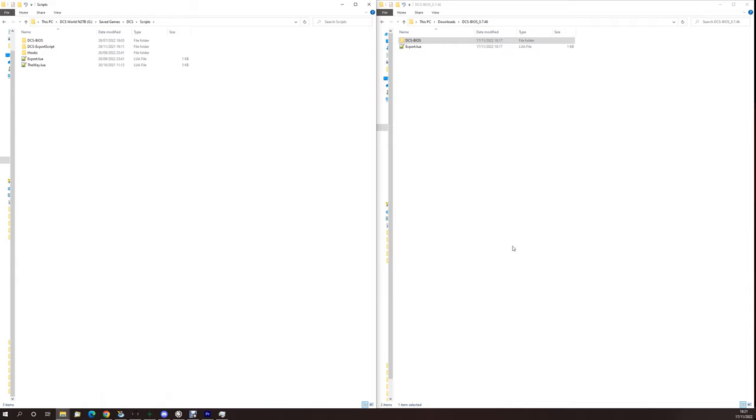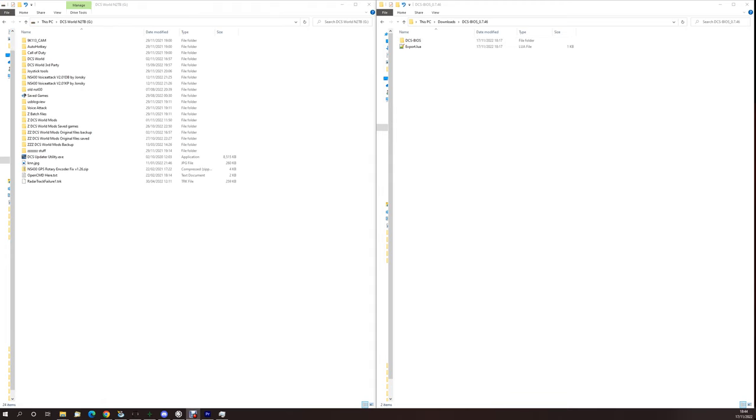The benefits of using DCS BIOS mode: inputs are entered directly into DCS, so even if you alt-tab out of DCS, the inputs go directly into DCS. Whereas in normal key press mode, if you open a web page, the key presses like F1 will affect the web browser instead. And there you have it — that is my NS430 VoiceAttack profile. If you use it, I would really appreciate positive or negative feedback, and any suggestions you might have. Please enjoy — thank you very much.